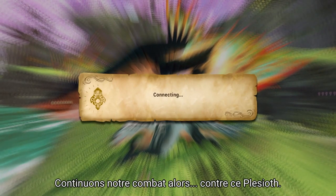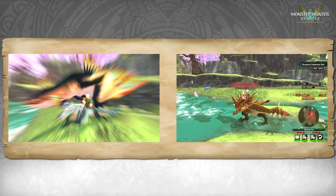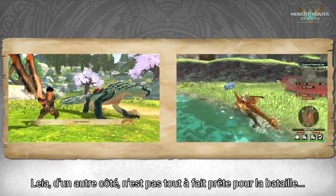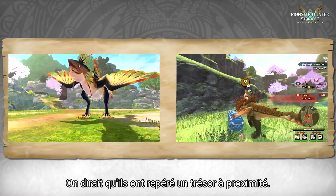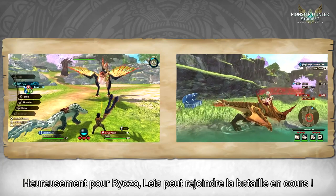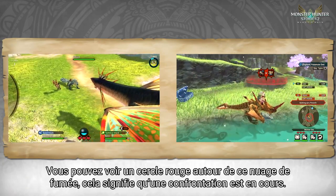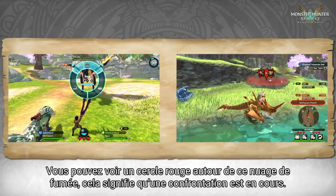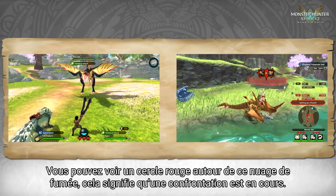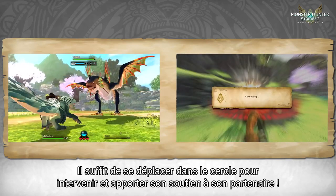Let's get on with our battle against this Plesioth. Leia isn't quite ready for battle — it looks like they've spotted some treasure nearby. Lucky for Ryoza, Leia is able to join a battle in progress. You can see a red ring around that smoke cloud, and that signifies the battle is in progress. Just move into the circle and jump in to provide support for your co-op partner.